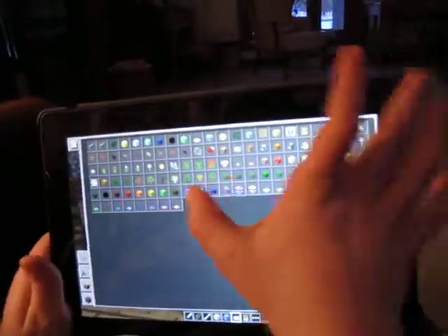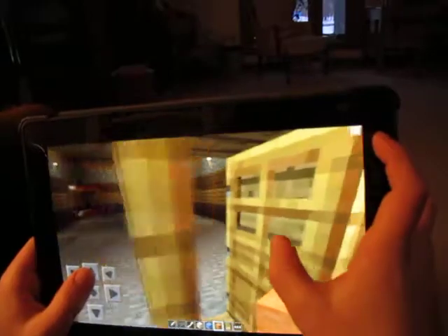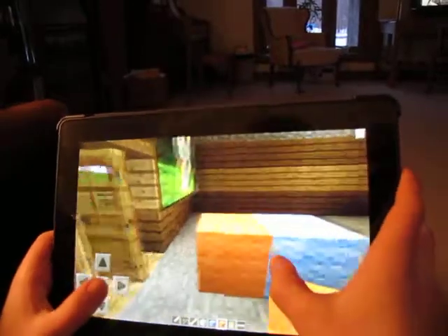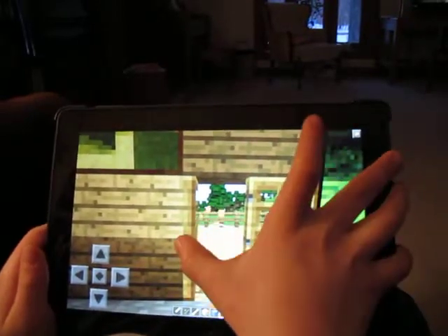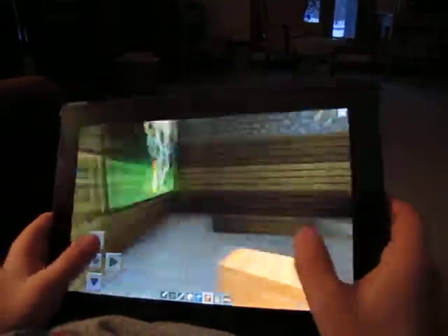Today we're going to be building a pick-a-pet pet shop, and you see I have this light blue wool and light orange, because that's going to spell P-A-P — pick-a-pet — pick-a-pet pet shop.